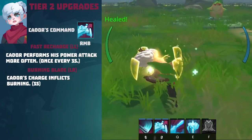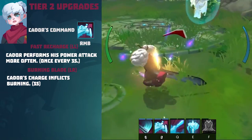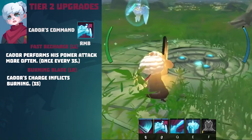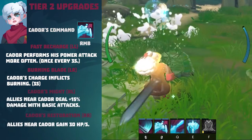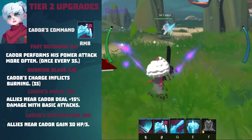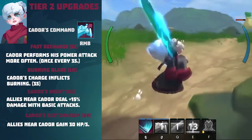Tier 2 upgrade for Kaydor's Command. Fast Recharge (Left-Left path): Kaydor performs his parry attack more often, once every 3 seconds. Burning Blade (Left-Right path): Kaydor's charge inflicts burning for 3 seconds. Kaydor's Might (Right-Left path): allies near Kaydor deal 15% more damage with basic attacks. Kaydor's Restoration (Right-Right path): allies near Kaydor gain 30% HP every second.